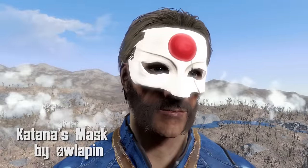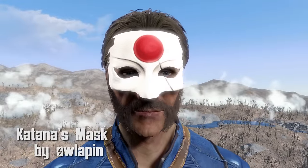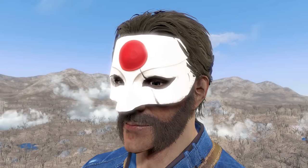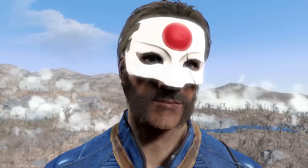Katana's Mask by Owlapin. With an agility and perception increase of 1, the Katana Mask is stylish and good for finding enemies. Custom mesh and texture, this is a very nice accessory for any assassin on the run.